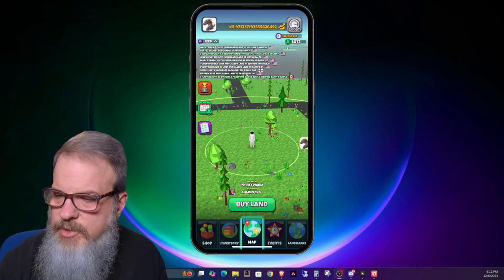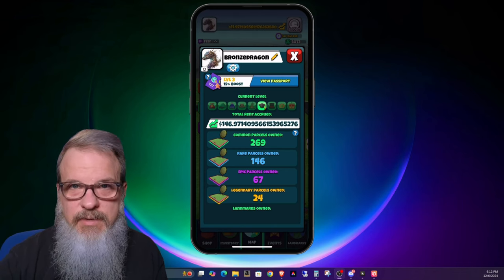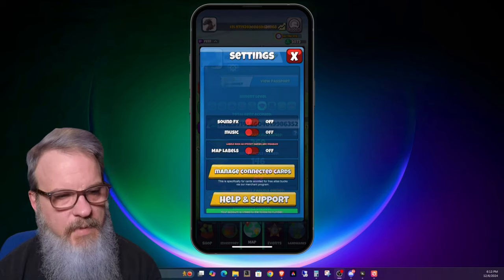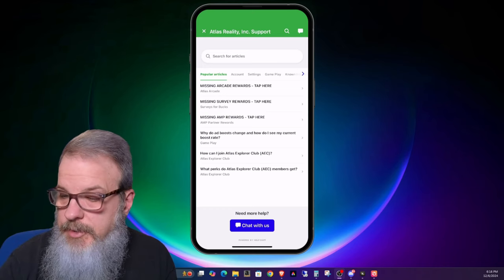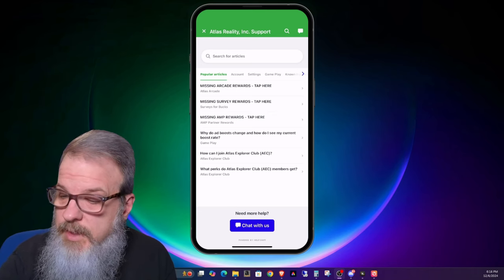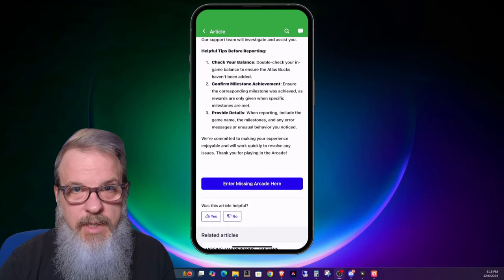To put in a ticket, go to your main screen and click on your icon at the top left. Click the little gear icon, then click on Help and Support. They've developed a quick way to put in a ticket here — you can just click on Missing Arcade Rewards. Also, if you're missing survey rewards or AMP rewards, this is the same place you come to. Click on Missing Arcade Rewards, it gives you tips and details, and then you just click the blue button and put in your ticket.